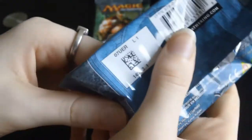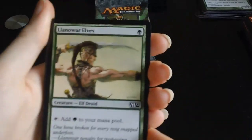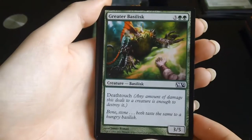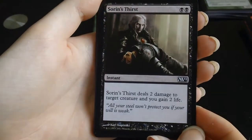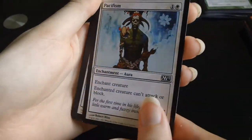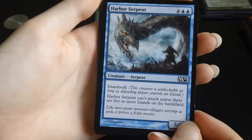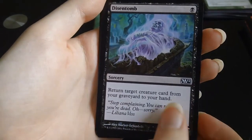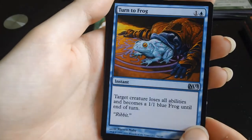Pack number three — one of my favourite cards in here. The commons are: Aether Adept, Greater Basilisk, Sorin's Thirst, Pacifism, Griffin Sentinel, Harbour Serpent, Goblin Piker, Disentomb. Turn to Frog is the first uncommon.